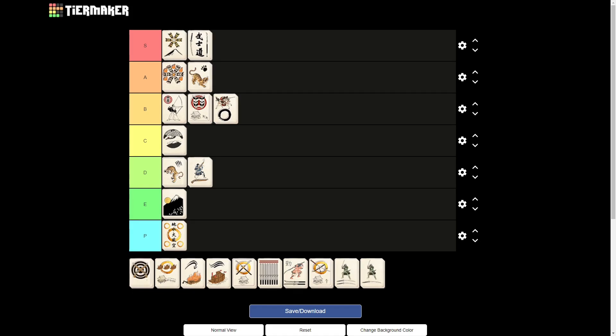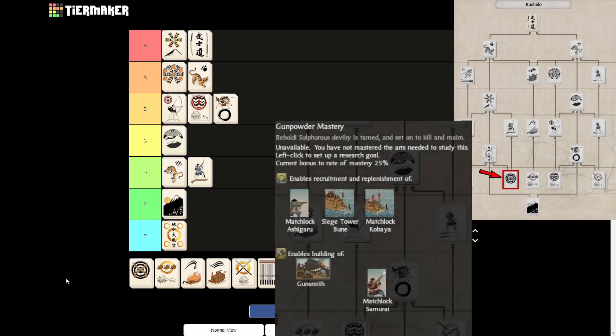Speaking of matchlocks, we will now get to the Gunpowder Mastery Art, and it will get E tier because it is only useful in very special cases. I have made an entire series about how to use matchlocks, and honestly, you get them so late in the campaign that they're not useful. So you only really want to get this art if you want to go for matchlocks — for me, that's roleplay purposes. It isn't a viable strategy.